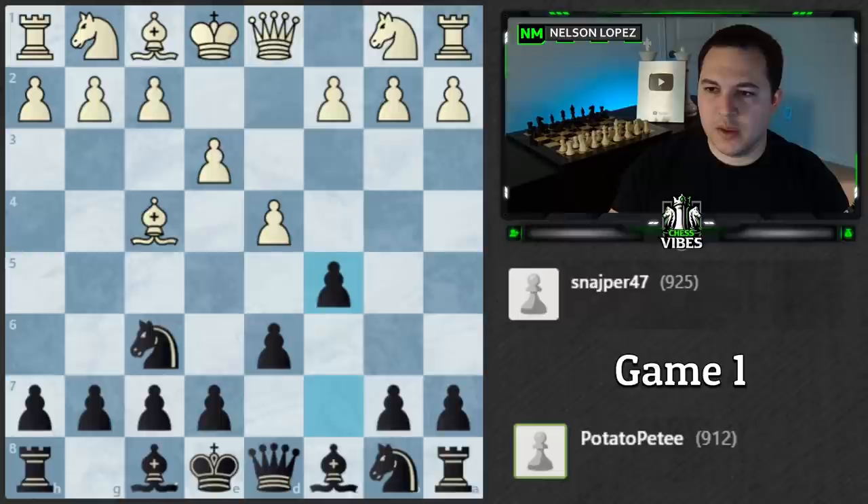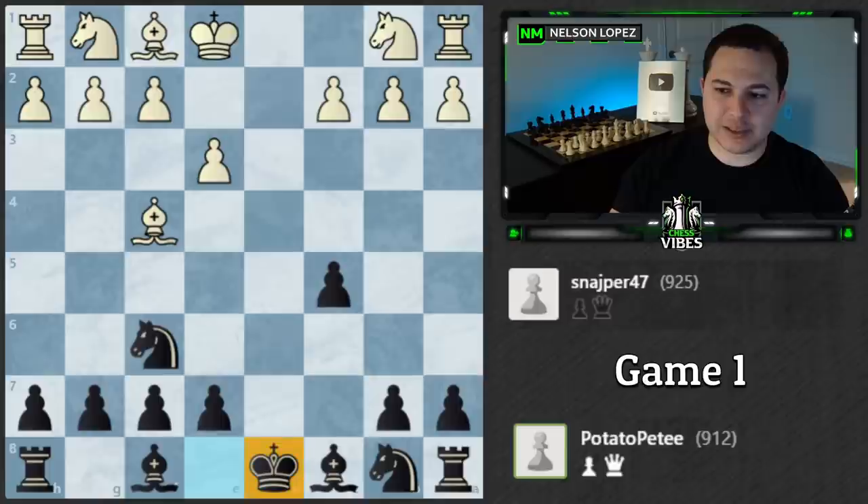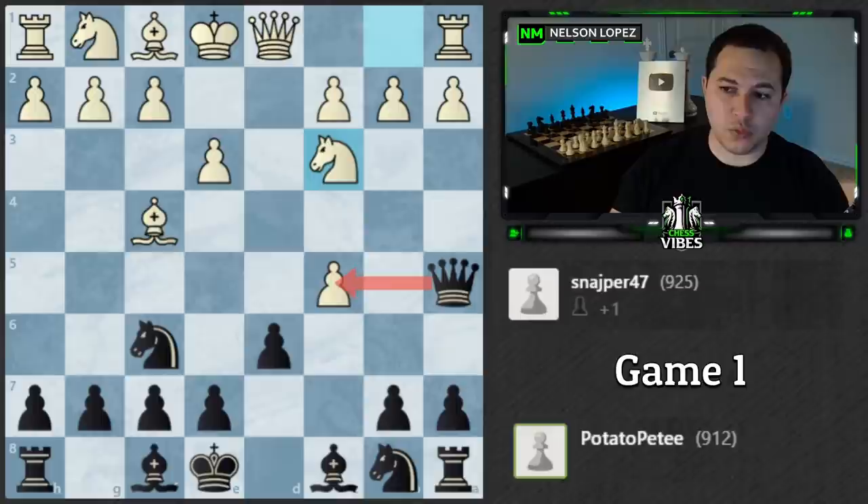It looks like he's doing a Pirc kind of setup, and then c5. I like the idea of striking at the center. One thing you have to be careful about when you play a move like this is what happens if the pawn tension trades off. For example, if White captures, queens get traded — do you like that? I don't, because you lose castling rights. However, there's a little trick: when White captures you can throw in queen a5 check, White blocks, and you take — avoiding the queen trade because of that in-between move. That's smart, and it's pretty common in these openings.